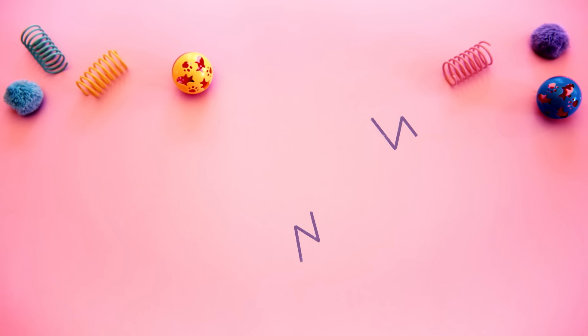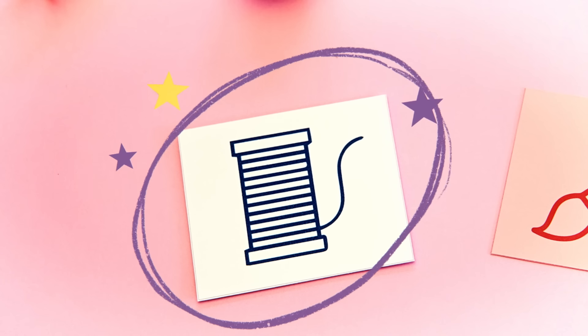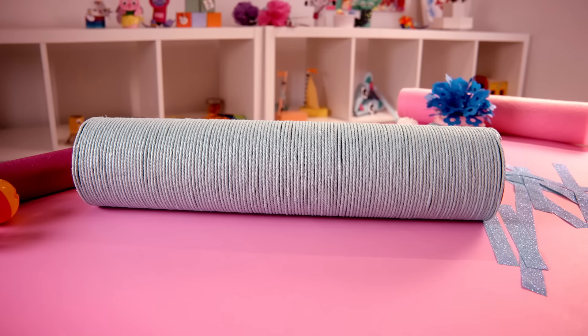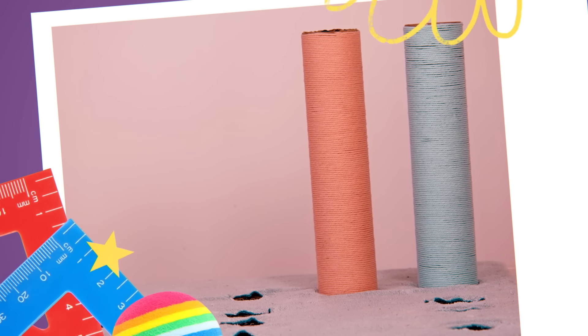Now, Marshmallow, do you want the posts to be painted in different colors or wrapped in string-like scratch posts? Scratch post! To do this, I'm going to glue colored thick rope around each tube. Three of the four tubes are wrapped in blue rope. This blue rope looks like the outside of the dollhouse, and this pink rope reminds me of the cat-o-vator.